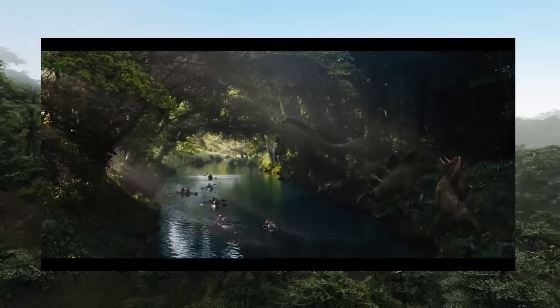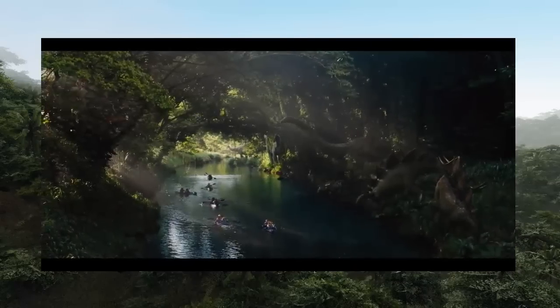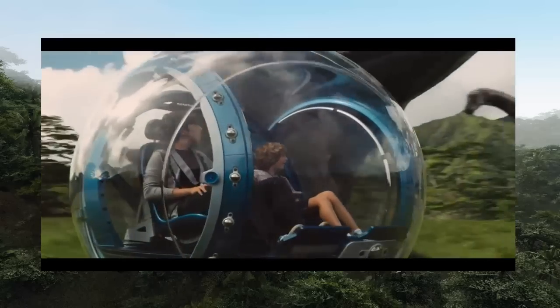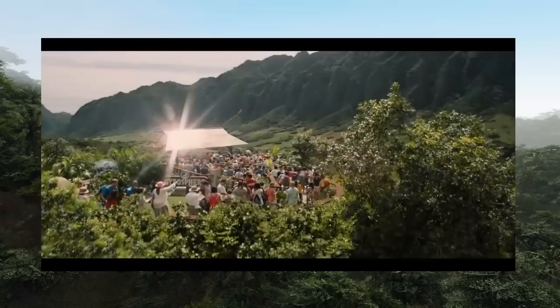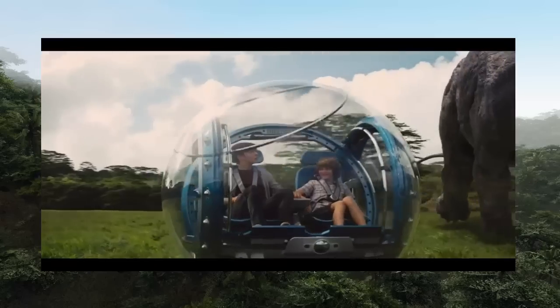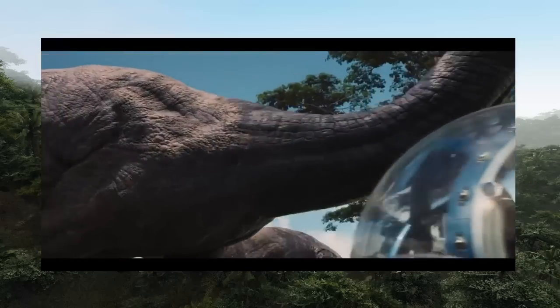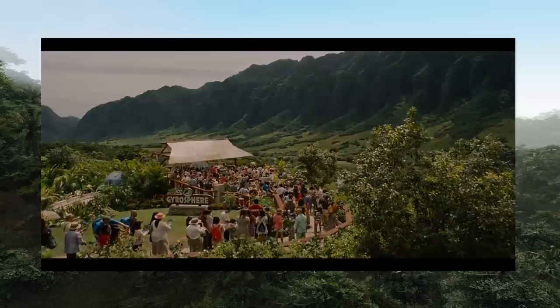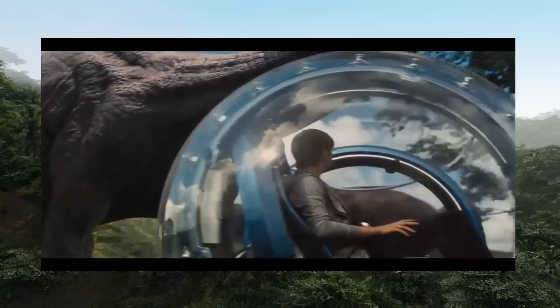We see a few people that are in a river, and to the side we see a Stegosaurus and Apatosaurus — it's a new attraction designed for the park. We see Ty Sinkies and Nick Robinson in the bubble machine called the Gyrosphere, and they are next to a herd of Apatosaurus. If you look at my first video about Jurassic World, where I described the possible first trailer, the description matches with the trailer we are analyzing now.